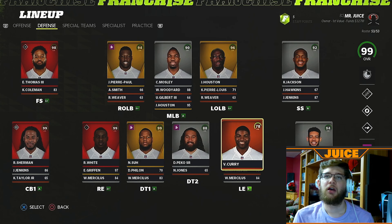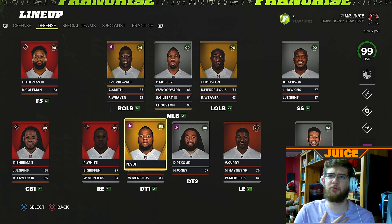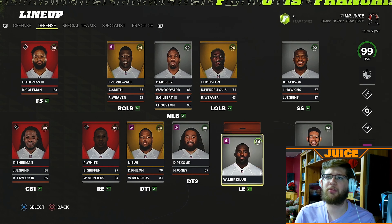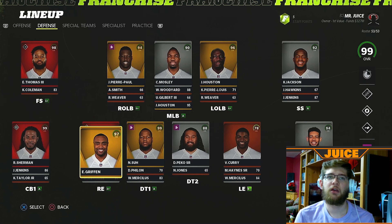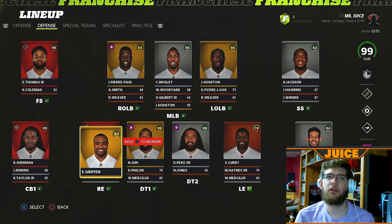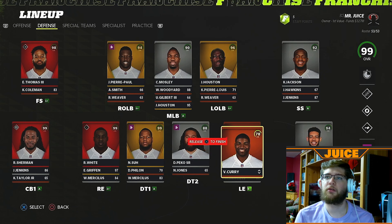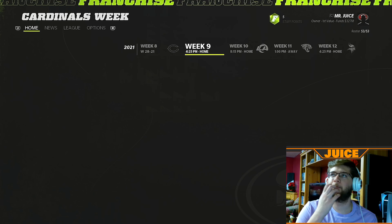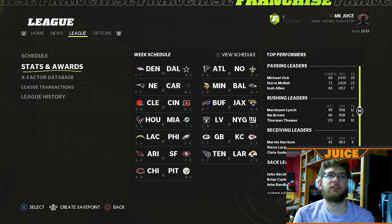Reggie White is our X-Factor. Why is Vinny Curry playing on the left end? He wasn't there before — I want Everson Griffin there. I'll have to go do that quickly in the depth chart. I want to take a look at the stats because I personally haven't even seen these stats yet.